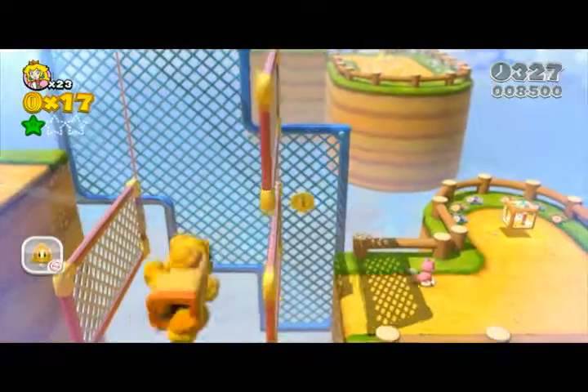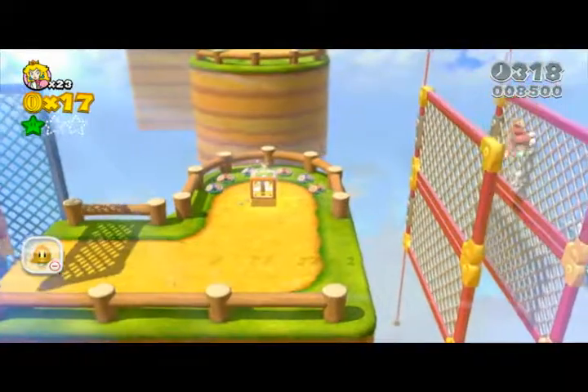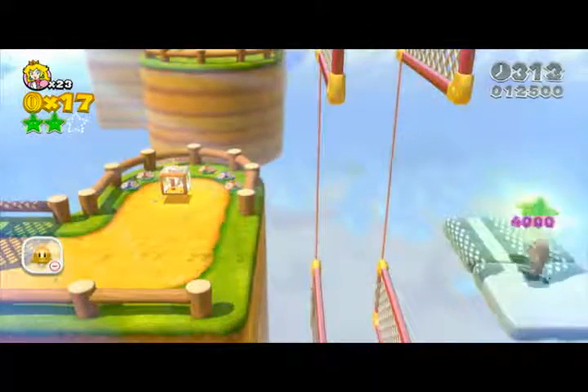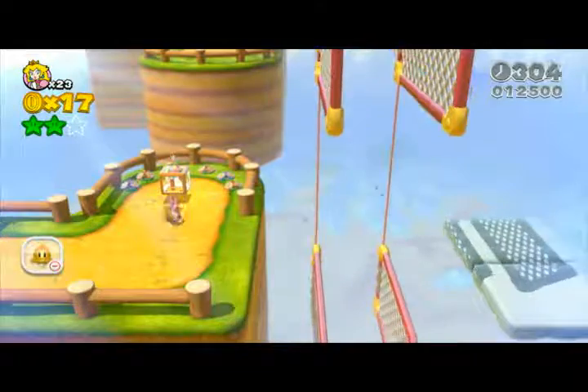Don't go in that box straight away. There's another star over here — very, very difficult one to get. Take a running jump. Land on the cloud, and then just try and make your way back. And that's the second star.